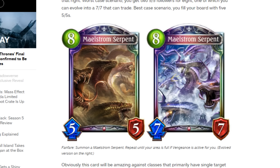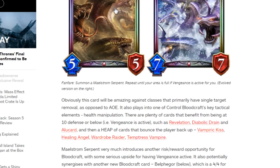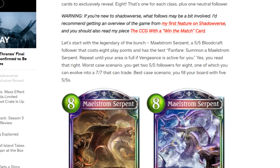Moving on to the article. We have the second blood legendary — Maelstrom Serpent, a 5-5 bloodcraft follower that costs 8 play points. The fanfare effect is summon a Maelstrom Serpent, and repeat until your area is full if vengeance is active. That's pretty insane. Even playing this on turn 8, you can drop a full board of 5-5s. With an Evolve, you can go for 7-7s.